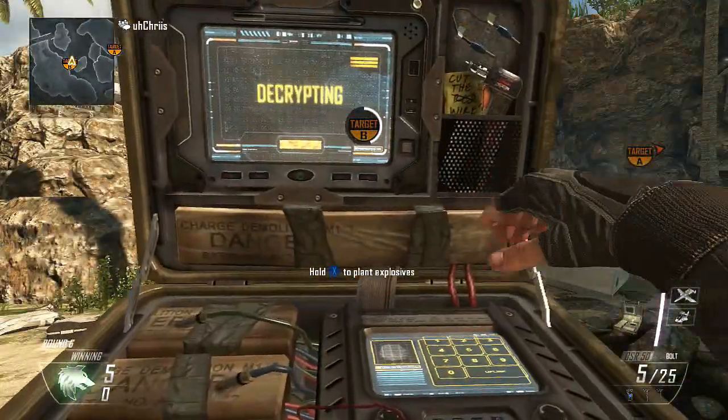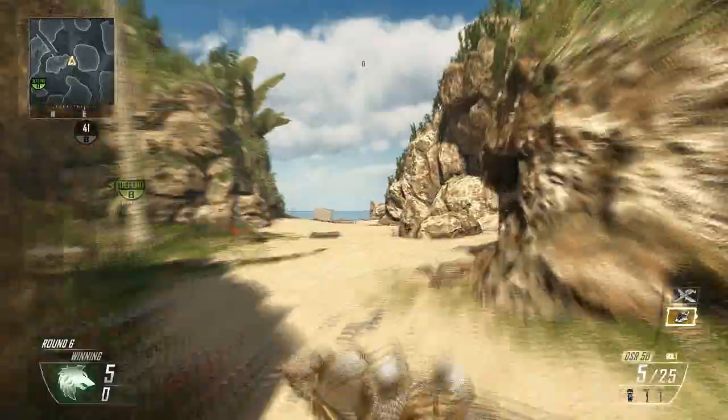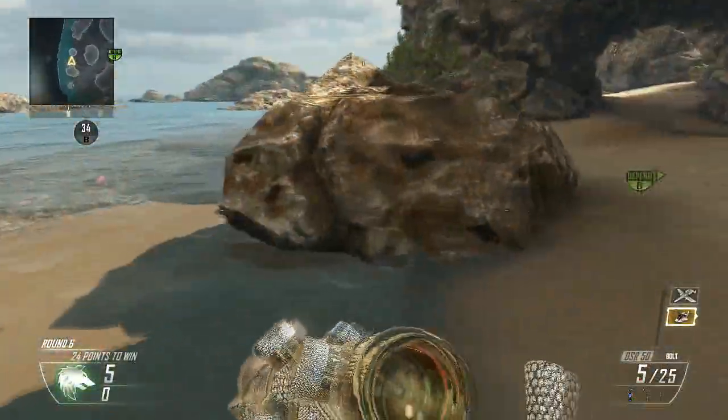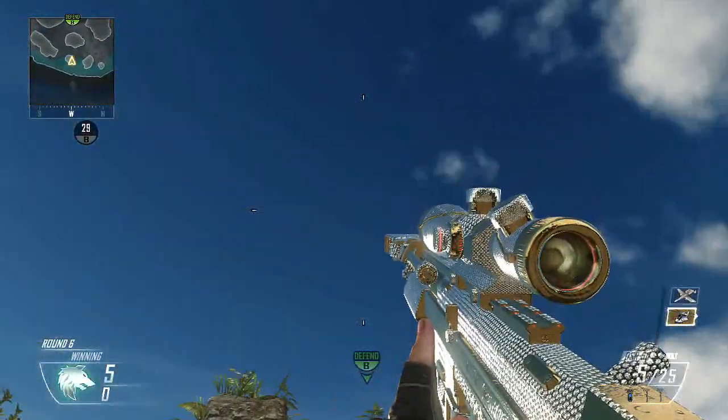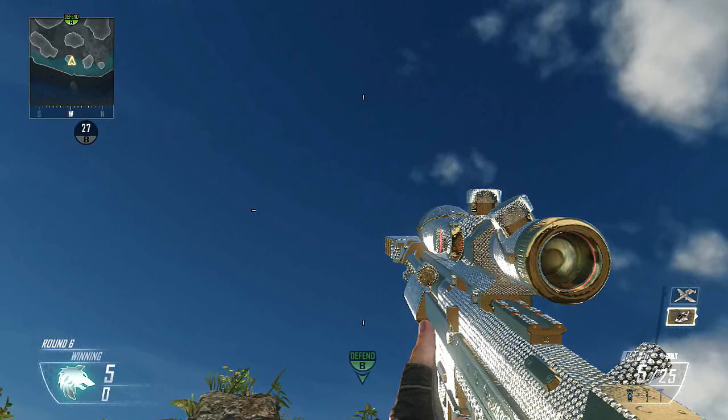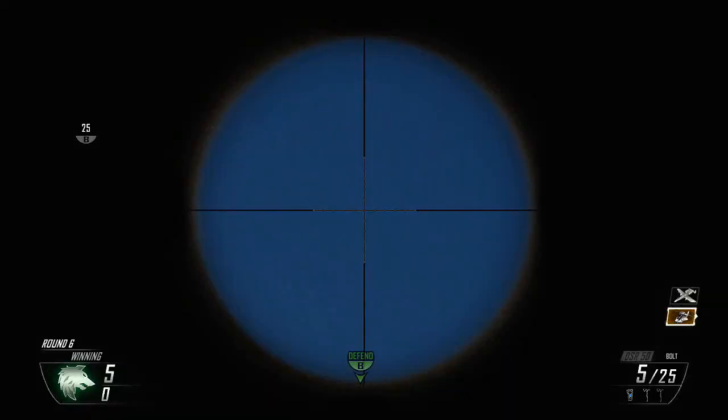There is just one spot for A because of the shape of the map. For the B spot, you plant that as shown, into this space here, this crack in the rock. Then you look directly up above the B-bomb site, maybe go a little bit to the right as you see me doing.